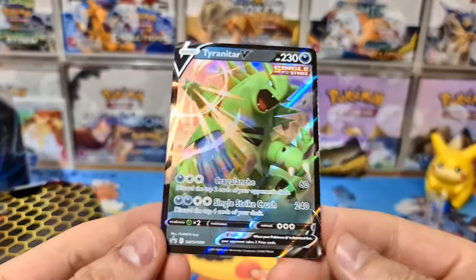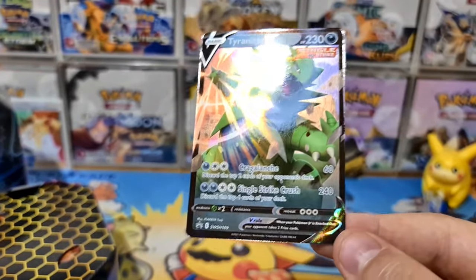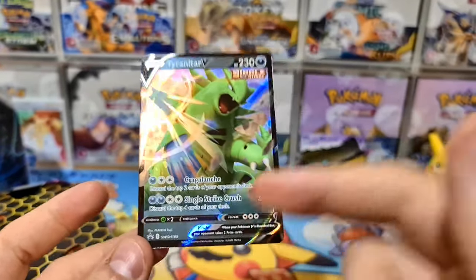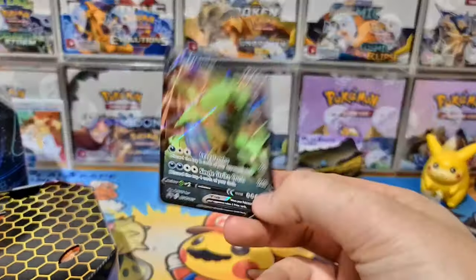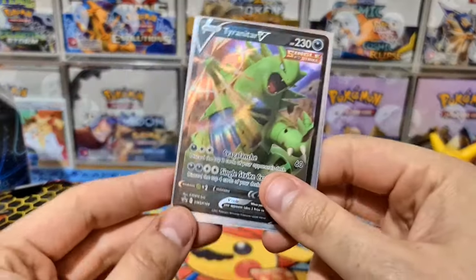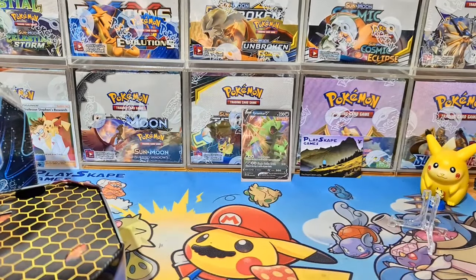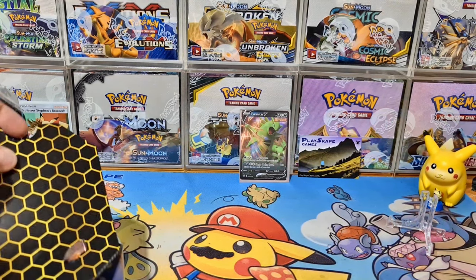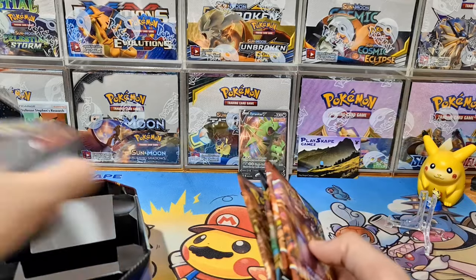Tyranitar V does 240 damage with Single Strike Crush, discarding the top four cards. It's really good in a Houndoom deck with Single Strike, and potentially with Single Strike Urshifu VMAX as a nice combo two-prizer. With Single Strike energies it can hit 260–280 damage to finish things off, and even the first attack can do 120 damage with three Single Strike energies — a really strong card.